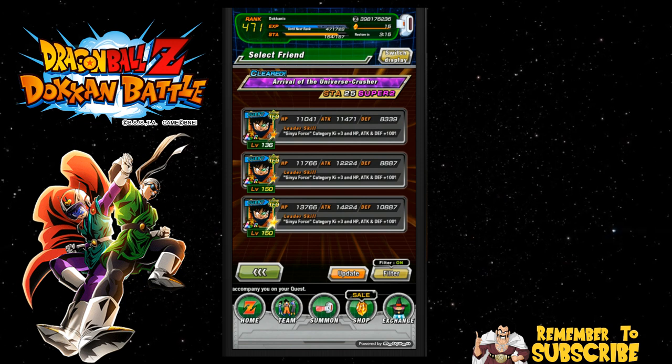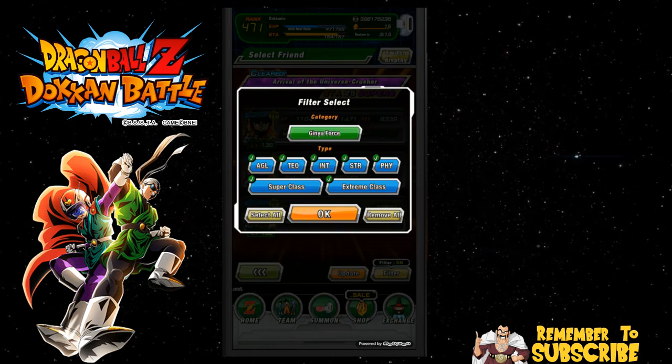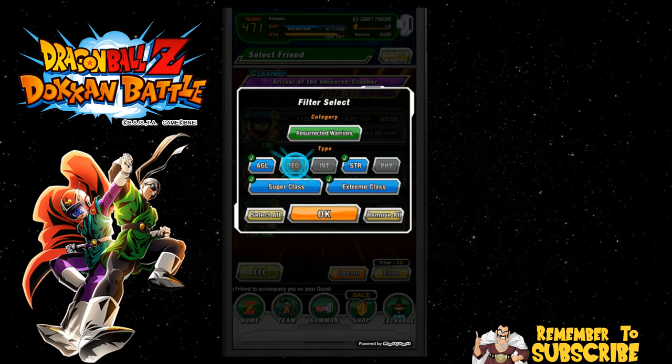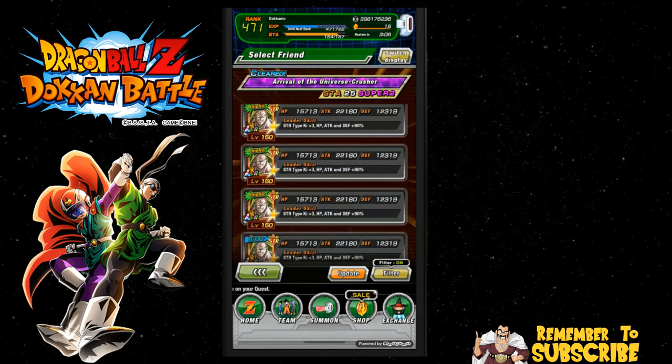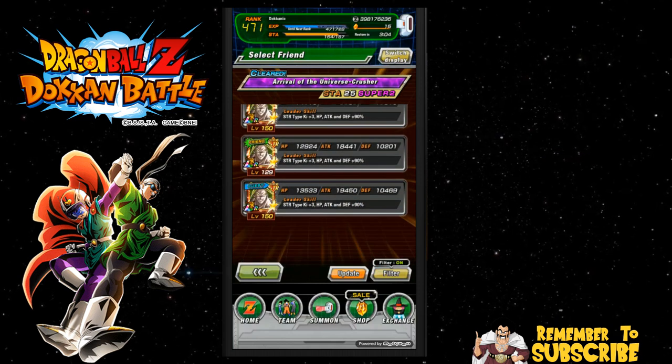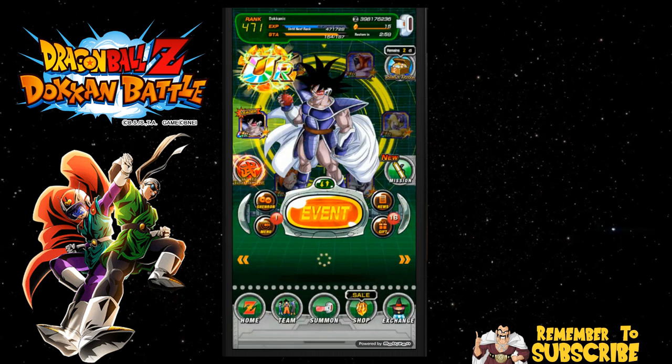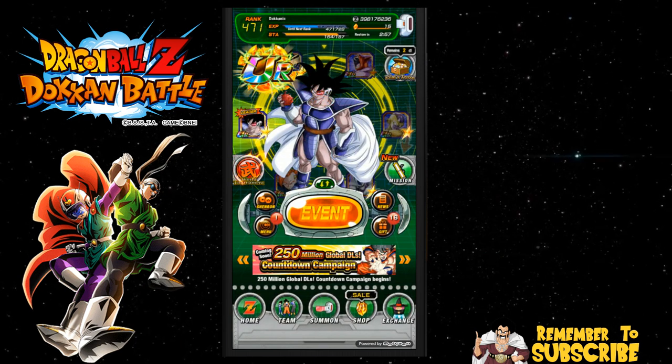You can switch it over to Ginyu Force, or Resurrected Warriors and Strength — that's the Broly leader. There's going to be a whole bunch of Broly leaders right now since the World Tournament's going on. The World Tournament is over here on the left-hand side — I have not started it yet. I'm not going to start it on camera; I'll start it later today.